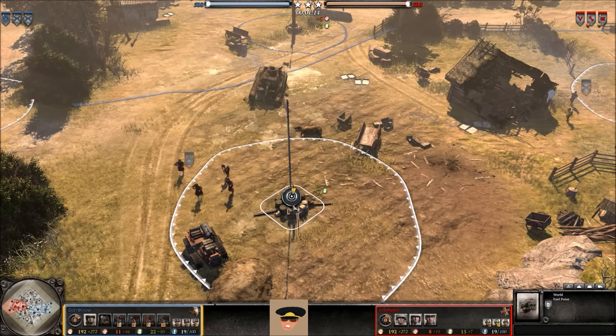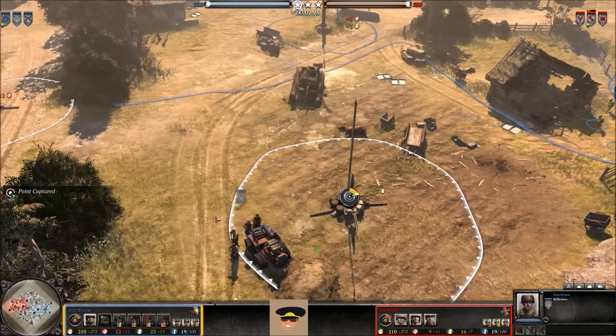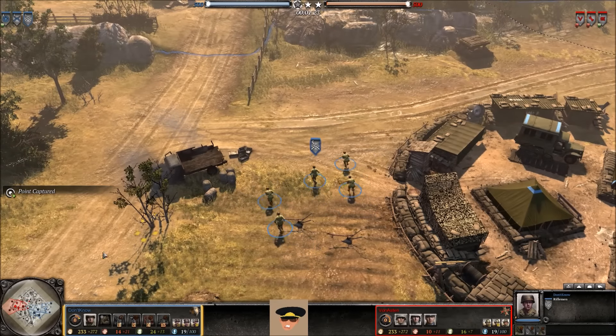Moving out towards the bottom side of the map for the US Forces player, taking the territory point here. If you stop at the edge, it's kind of more efficient — you can take off a little bit faster instead of standing all the way back and then having to take off.